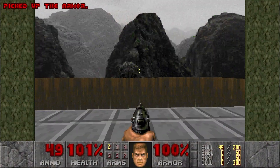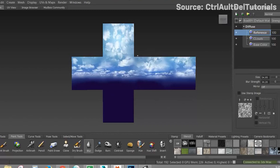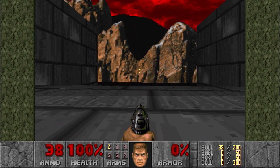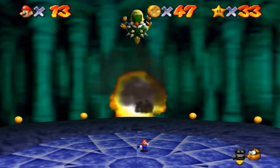In the past, skyboxes were simple three-dimensional cubes in which an entire game world or level could exist. Static images are projected onto the inside of the cube to create what we would perceive in the game to be the sky or any different type of background, and then the cube would be attached to and move along with the player camera. This way, the skybox or game background would always feel like it was something far away.